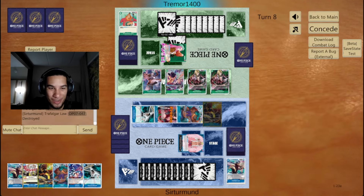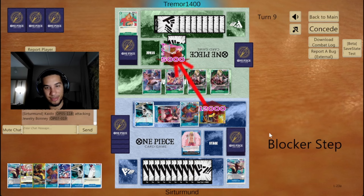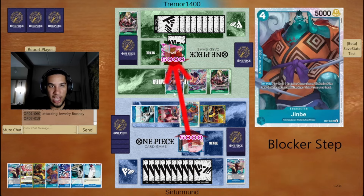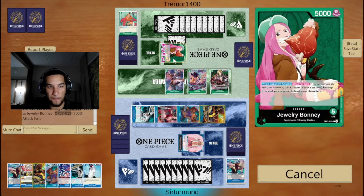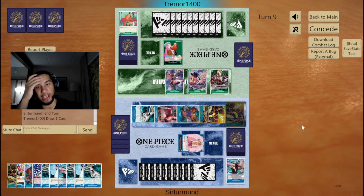Why did I attack with the Law? I forgot the Law was only a 4K — so it was better to play that Crocodile that one turn. That's fine. We'll just play another Kaido. Until we find the Gravity Blade to get rid of this Basil Hawkins. But with two Kaidos on the field, that should be fine — it gives me too much counter for the opponent to deal with. There's no reason not to block here. We can play third Kaido next turn and be okay with that.